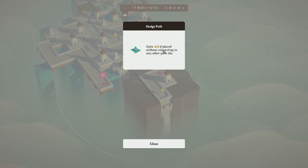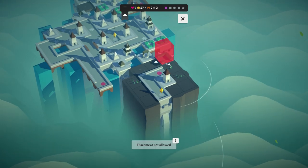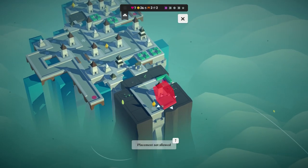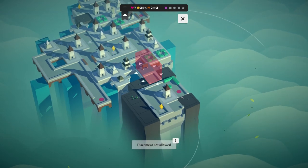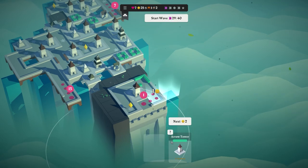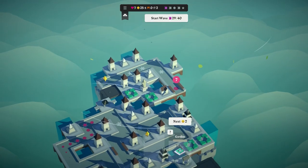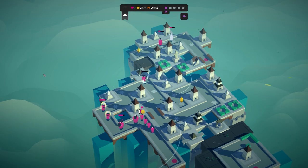Hedge path: gain two if placed without connecting to any other path tile. I'm going to place that in here and get the next path, then the arrow tower which is up next — just requires one bridge. I'll place it in here. Next is a garden so there's no point skipping. Up to wave 29 though, and I'm concerned about the northern spawn. I don't think we're going to defeat them all — they're constantly getting in and we're on six health. I really need to focus on the top but now we have this other spawn to deal with too.